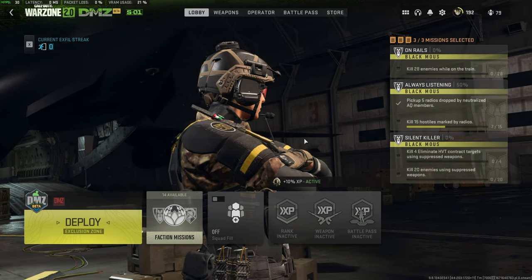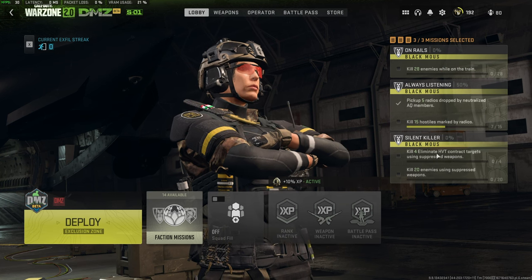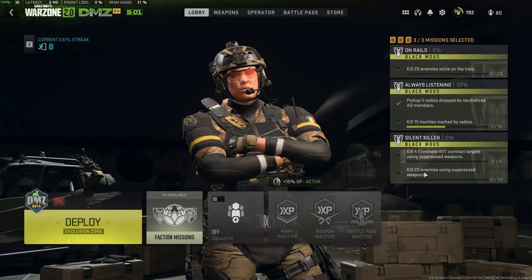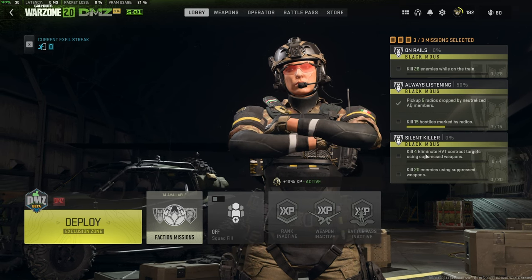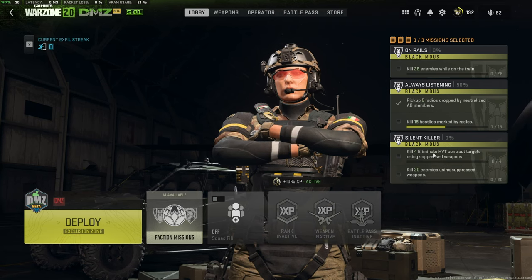Next up, Silent Killer for Black Mouse. We need to do four Eliminate HVT contracts and kill their targets with suppressed weapons, and kill 20 enemies using suppressed weapons. These two count towards each other, but the first part requires you to do four separate HVT missions. Each one you'll need to take out the high value target — it's a super simple mission to do.